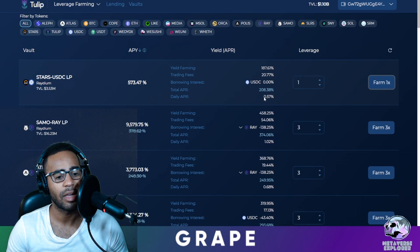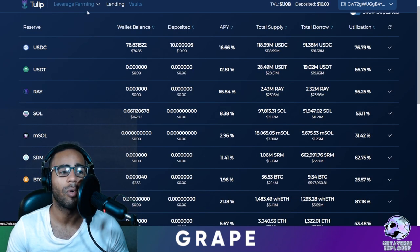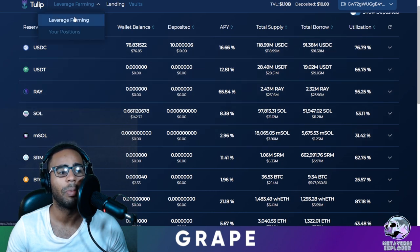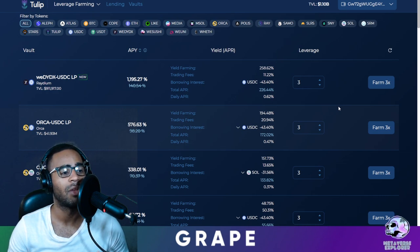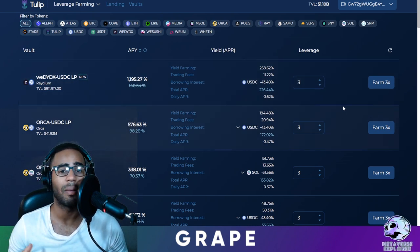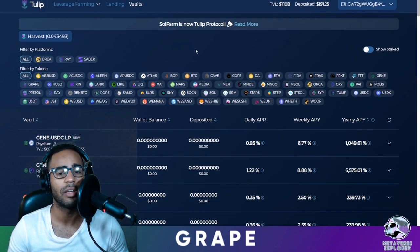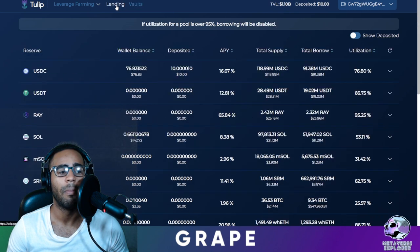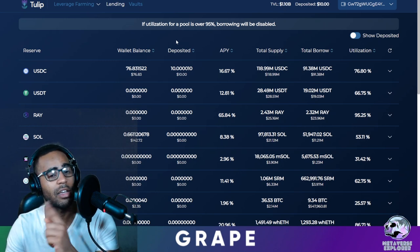Where does this borrowed money actually come from? It comes from the lending protocol we talked about before — people who are lending their tokens are funding the leverage yield farmers on this side of the platform. It's a good setup. They've teased more functionality coming to the Tulip platform. That's the basic gist of Tulip — it's a really great tool, one of the original tools on Solana, very stable and widely trusted. This is still beta, so don't put in money you're not willing to lose. If you're new, I'd recommend trying the lending feature first, then the vaults — stay away from leverage.